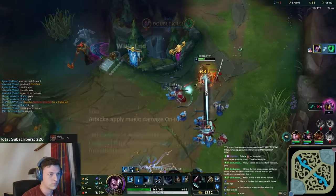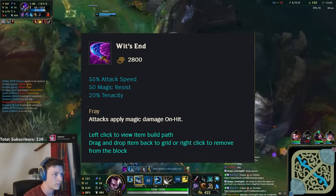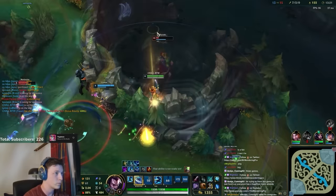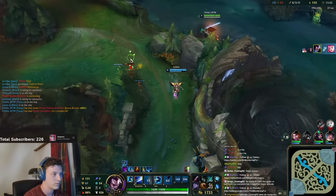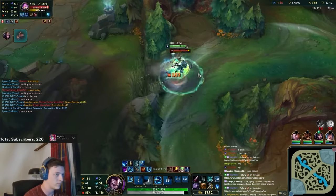What is nice about Wit's End now is it gives Tenacity, which means you will have 40% Tenacity into high CC mage comps. This will make you a lot less vulnerable to CC and will also make you fairly tanky into the mage champs. After these two items, I like Shieldbow to get the lifesteal and also the burst protection. These three items work really well together.